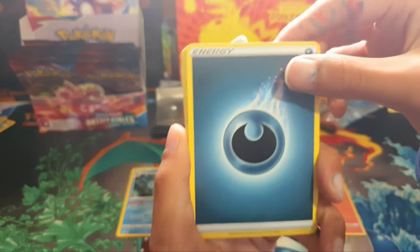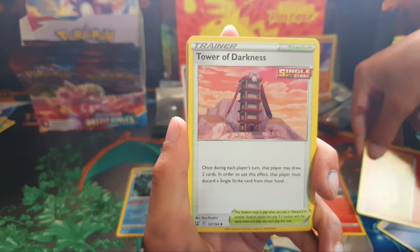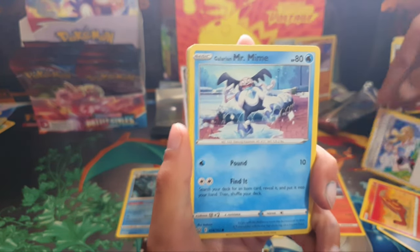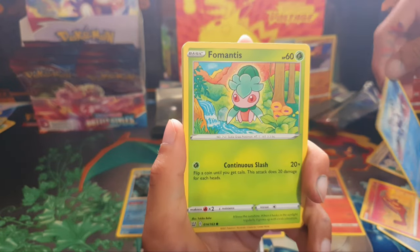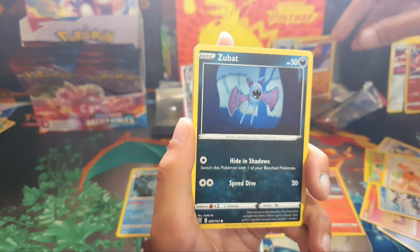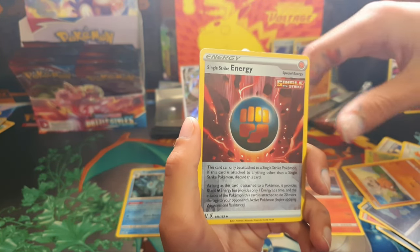GG man. Come on, give us something great. I can tell you it's a wine-green code. Dark Energy. There's a good new artwork. Heatmore. Tower of Darkness Single Strike. Karina's Focus Single Strike — just got it. Galarian Mr. Mind. The Mantis. Spearow. Same card. Zubat. Cubone. Single Strike Energy.